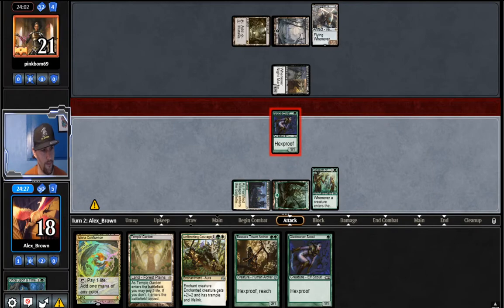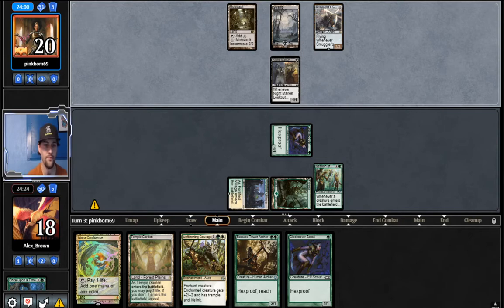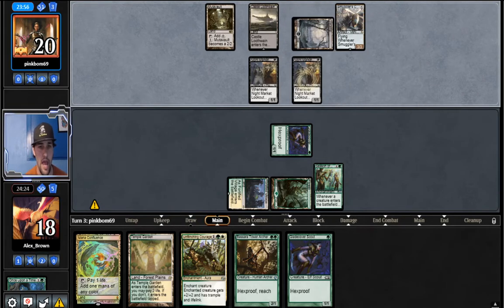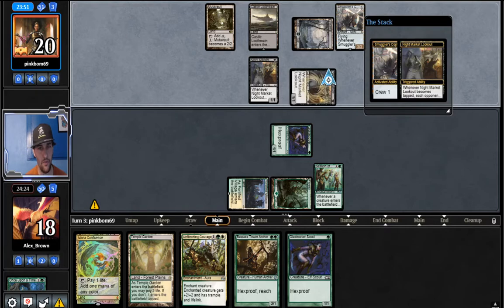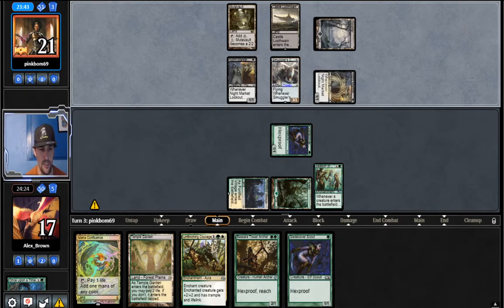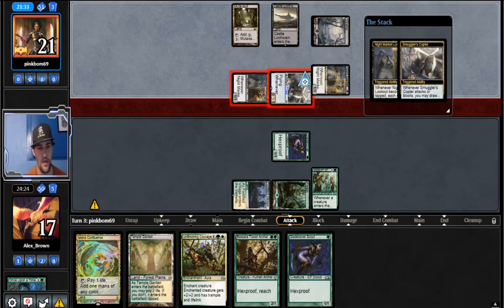Let's get in there for our 1. There is a chance that we wanted to play around Wrinkle and not put ourselves in a position to get blown out by not playing Flinching Courage on Glade Cover Scout. At the speed our opponent's clocking us, I basically am very much priced into Flinch Courage-ing up this Glade Cover Scout.